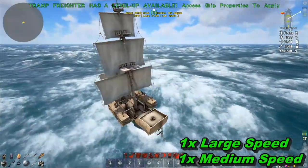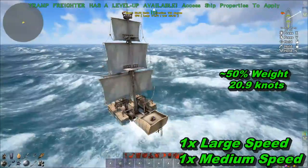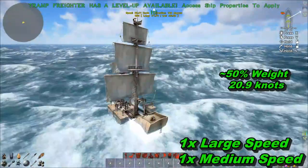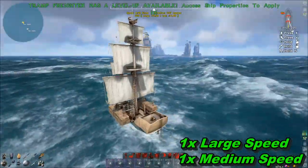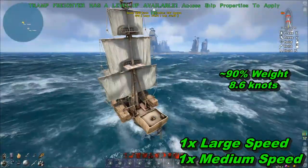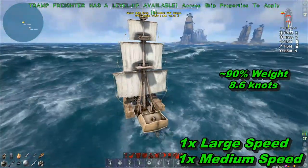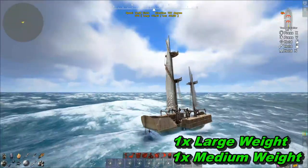Continuing with our dual speed sail setup: at 50% weight we're pulling a respectable 20.9 knots, which is actually pretty damn fast for the cargo we're hauling. At 90% weight with speed sails we're sitting at roughly 8.6 knots. Now we move into the one large and one medium weight sail configuration.